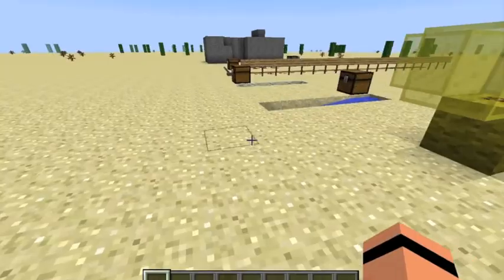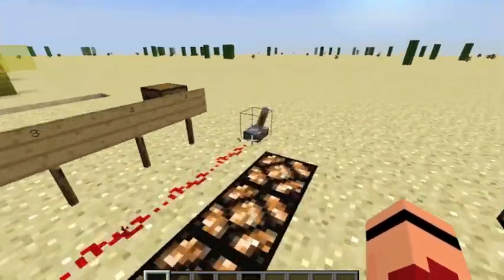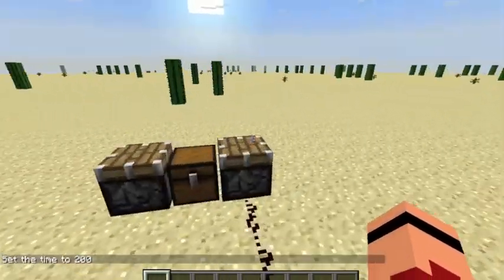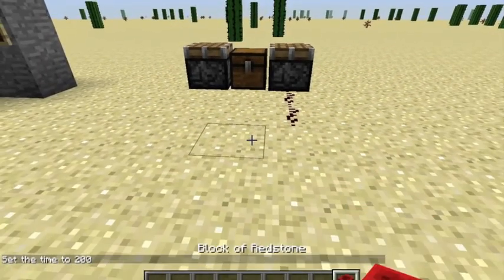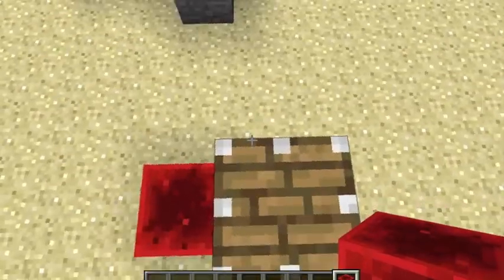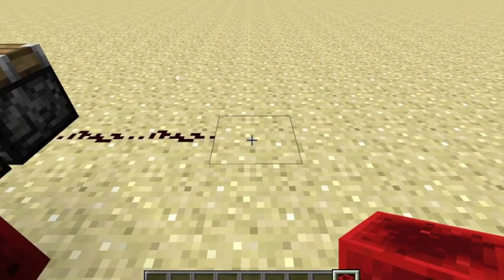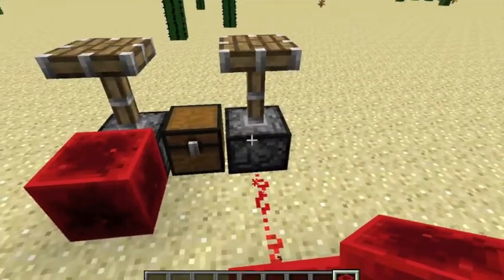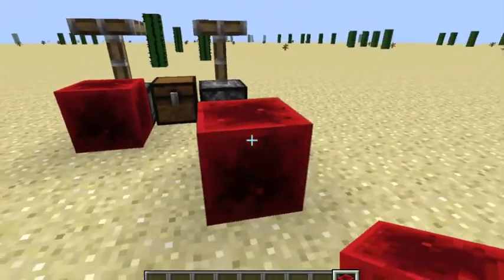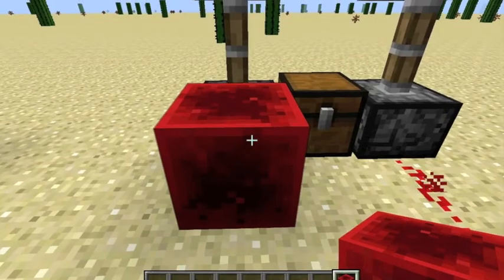Plain redstone wire by itself cannot move a piston, but over here I've placed a redstone block and it's able to power the piston by itself. The piston has been activated because the block itself contains power. Because the block contains power it's able to activate unpowered redstone wire connected to it, which in turn powers the piston. So somehow, nine pieces of redstone that don't carry power on their own, when combined, produce a block that is already self-powered — which is pretty interesting.